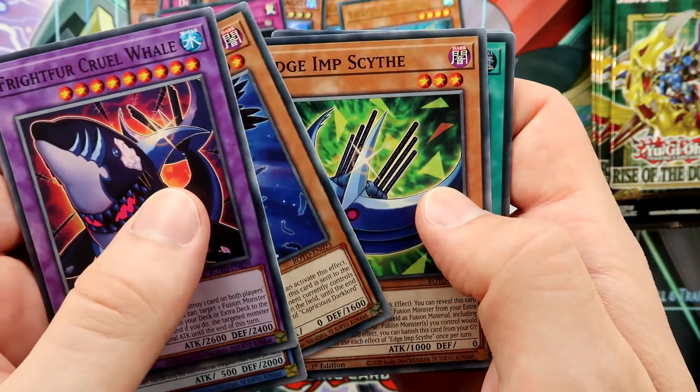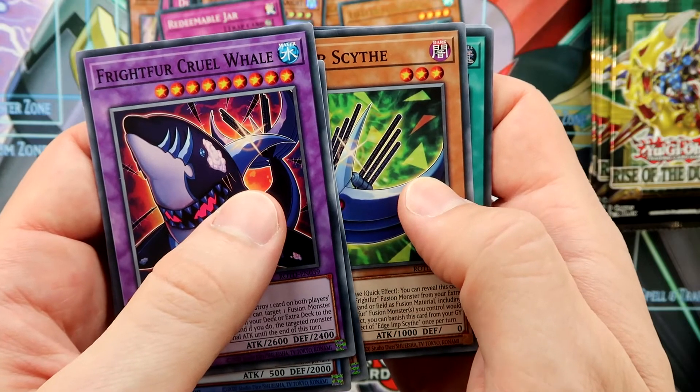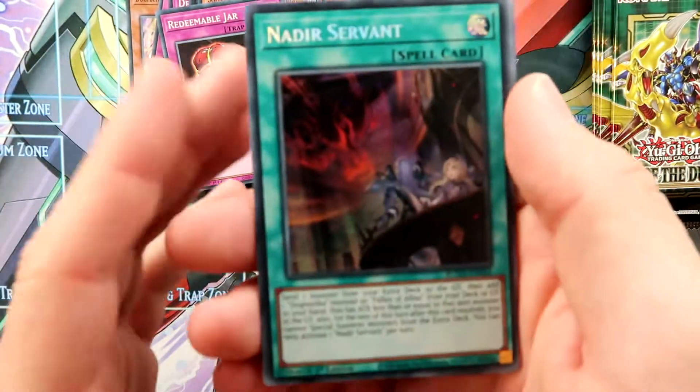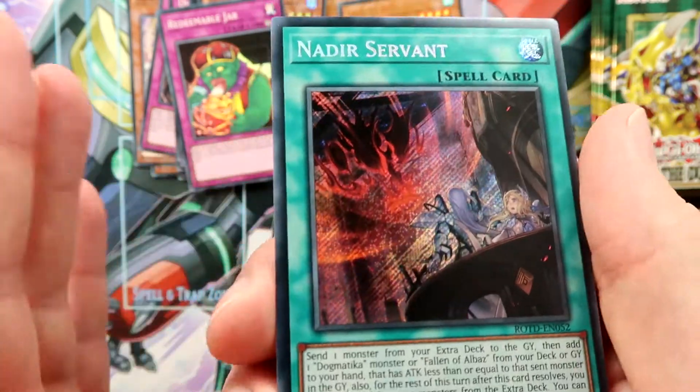There's a spell card — guys, that's a spell card. Please give me a Forbidden Droplet... Forbidden Droplet... It's the Nadir Servant! Wow, look at this card. It's not the Droplet, but this is the second most expensive card in the set if I remember correctly.